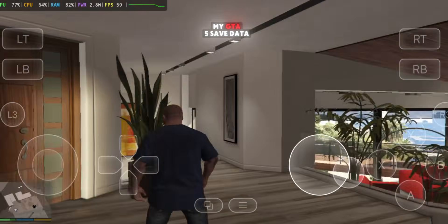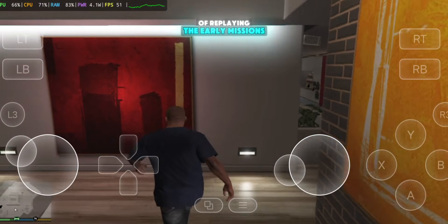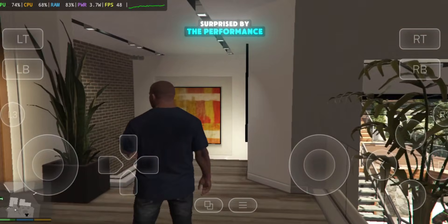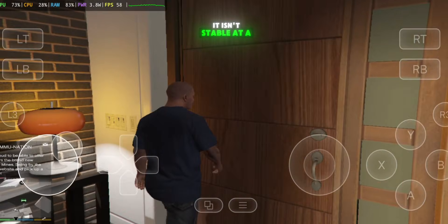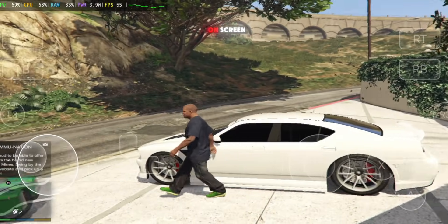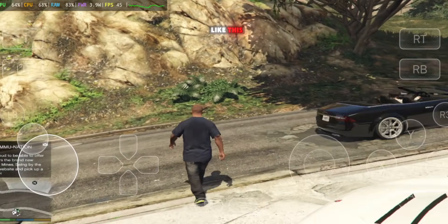I added my GTA V save data so I could skip straight to free roam instead of replaying the early missions. Once I loaded back in, I was honestly surprised by the performance. I started seeing the FPS climb all the way up to 60. It isn't stable at a perfect 60 — you'll see it fluctuate up and down depending on what's happening on screen. But the fact that it even reaches 60 FPS on a lightweight emulator like this is impressive.